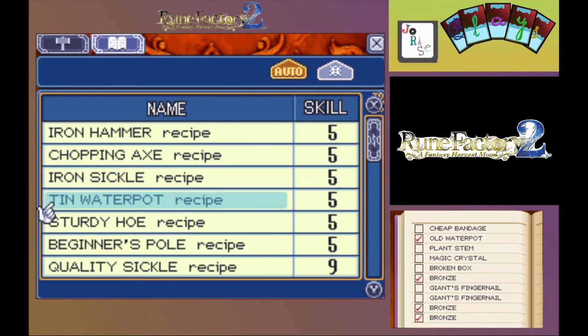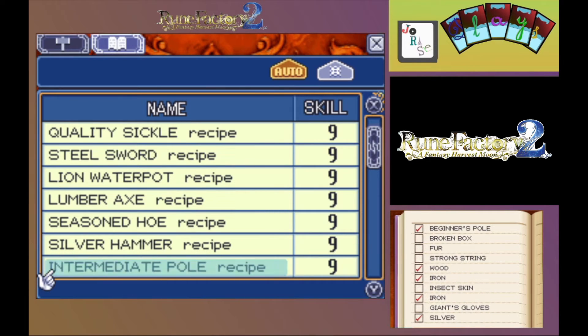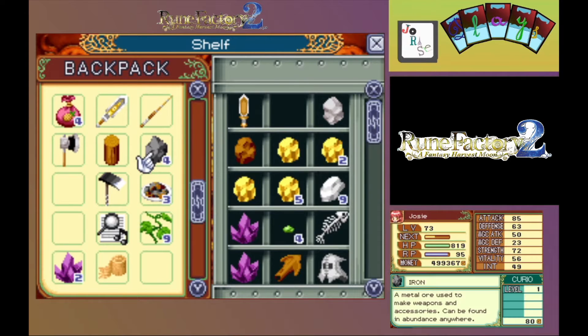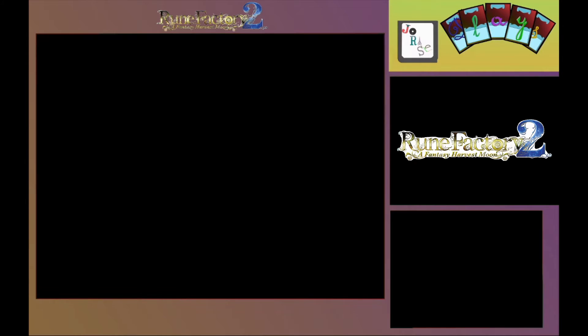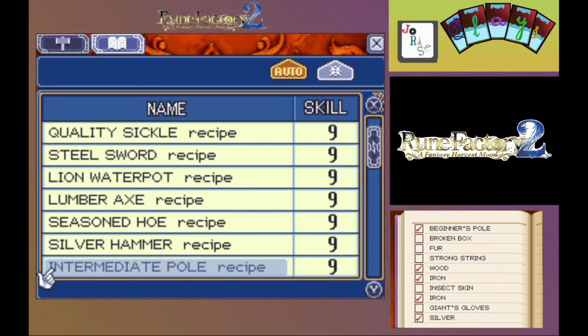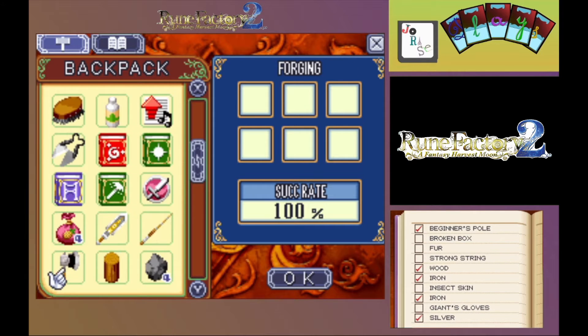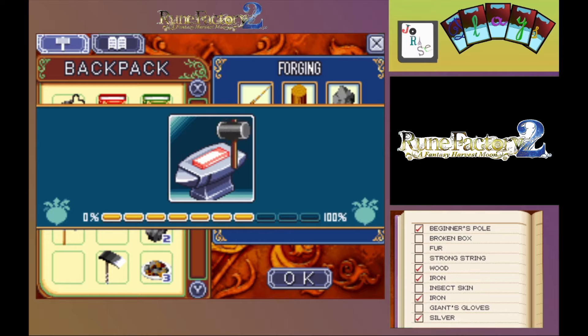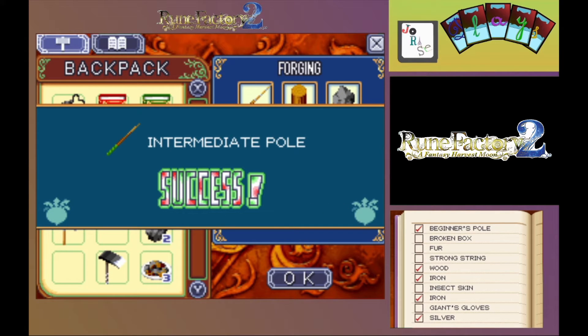While I'm here, let's make an intermediate pole. We need iron, silver... beginner pole, wood, iron, iron, and silver. We now have an intermediate pole.